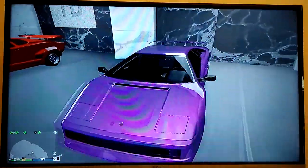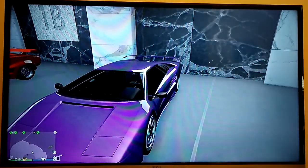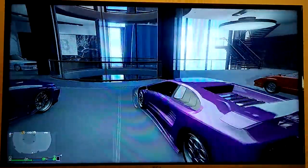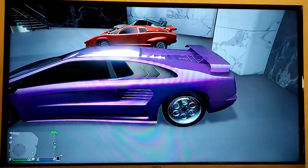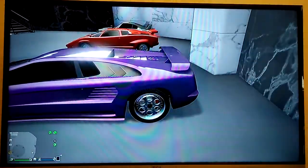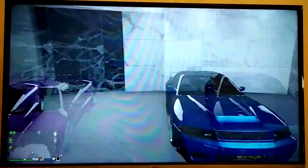Moving on to the Diablo. I would make this blue, but this is blue, so I went with purple — I thought that was the next best colour. It's a pretty cool car. This was the fastest car in the world at one point when it came out. It's still a very quick car. Really cool car. Also got the stock rims. Really cool looking car.